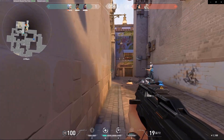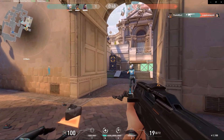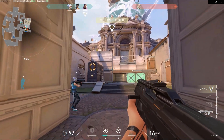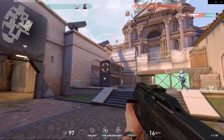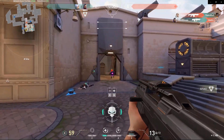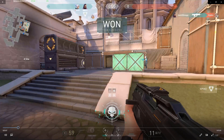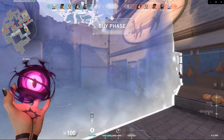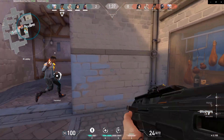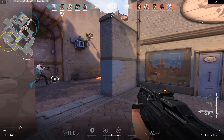Reyna is a great agent, but you have to have your mechanics aligned — you got to know how to shoot in this game, otherwise you're pretty much a liability. Every time you kill somebody you can get their soul and either Devour or Dismiss. You have to know how to shoot with her. If you don't, I'd rather you guys pick an agent that has a more beneficial playstyle. Reyna is effective if you know how to shoot.